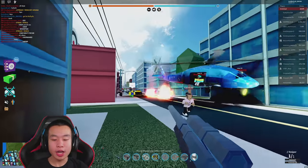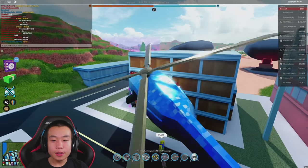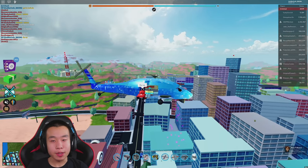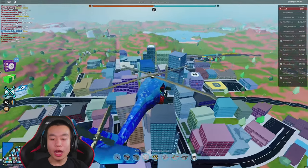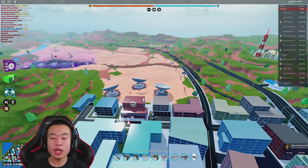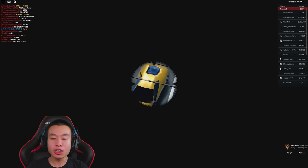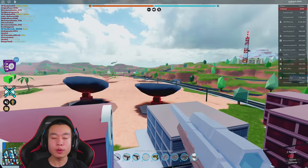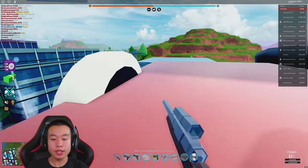We're going to fly way up and try parachute sniping — that might actually be a thing. People camping at the jewelry store — that would be pretty cool to counter them. This teleporting needs to chill out. The sensitivity is too low — Bad CC, if you're working on the update, increase the sensitivity by a lot, please.